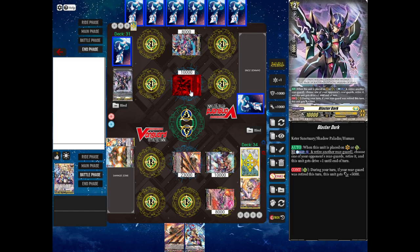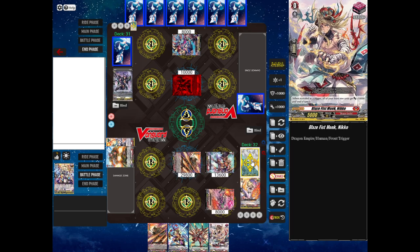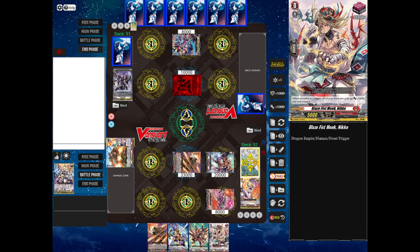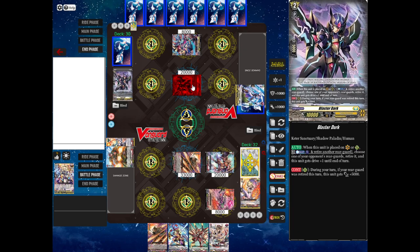My opponent's not going to guard. Grade 3s, by default, have twin drive — that means instead of one drive check, they perform two. Check number one: no trigger. And check number two: a front trigger. Instead of choosing one unit to add 10,000 to, a front trigger adds 10,000 power to everything in the front row. That trigger is kind of wasted because my Eugene's attack is already going through, and the Elec Blow cannot attack this turn. Triggers have 15,000 shield — unless they're a draw trigger, which has 5,000 shield. Critical, front, and heal triggers have 15,000, which is very nice for defense.